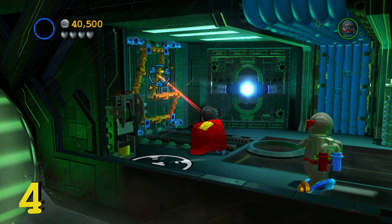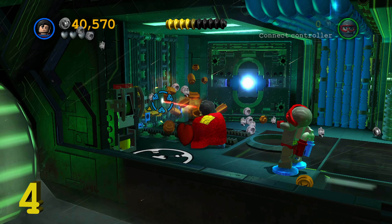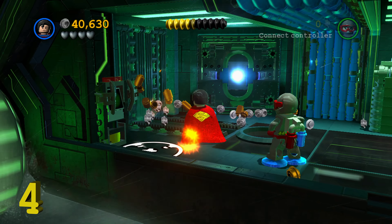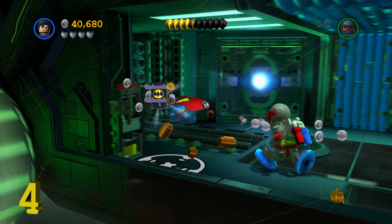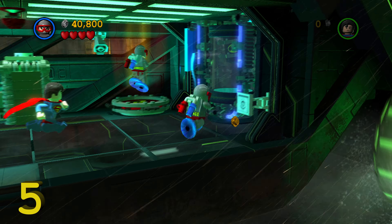Minikit number two is going to require us to shoot three yellow taxis. There's the first one there on the left side. We're just going to speed things up and keep playing as normal, keep taking on all the helicopters and whatnot. Over here on the right side — I slowed it down — there is the second of three taxis, a little bit hard to see there.